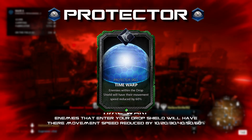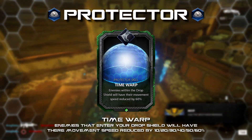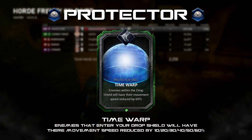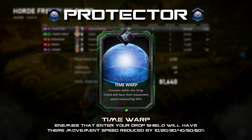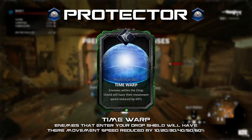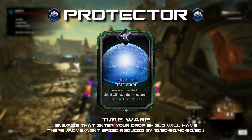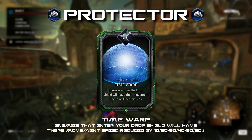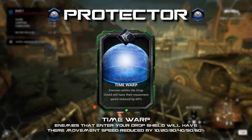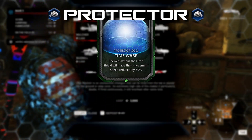Time Warp: enemies that enter your drop shield will have their movement speed reduced by 10 to 60 percent. There is currently only one class that can slow enemies in the entire game — the Brawler — so it would be nice to see other classes have similar effects. This may not always be useful in horde since you cannot shoot through the drop shield, but placing it in chokeholds to slow anything that comes through would be amazing for certain horde maps. In escape, this could work really well when a Warden is charging at you, slowing it down and giving you more time to dodge and retaliate.